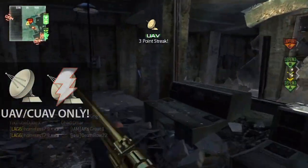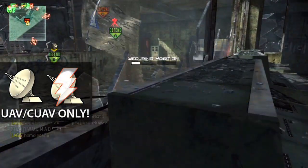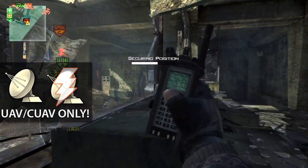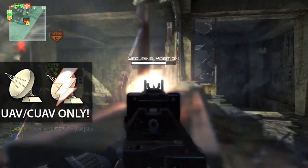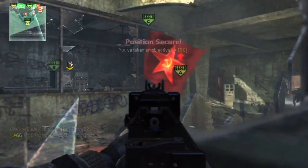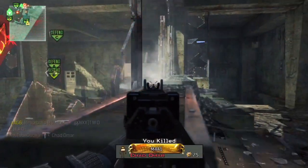For your killstreaks, use UAV and Counter UAV only. Spamming the enemy with constant UAVs will force them to take the time to shoot them down, distracting them from the objective. This allows you or your team to cap flags or get easy kills while they're busy looking up in the sky to take them down.